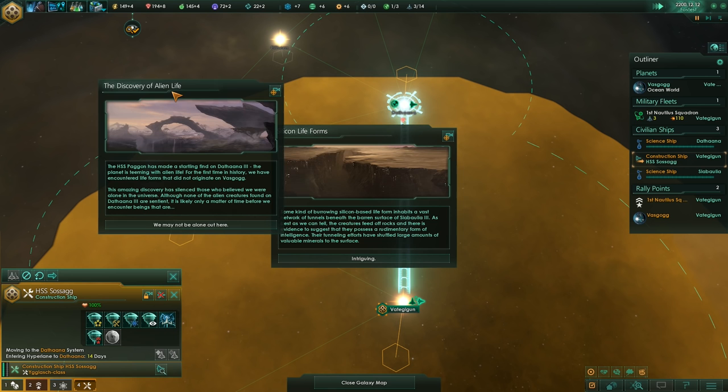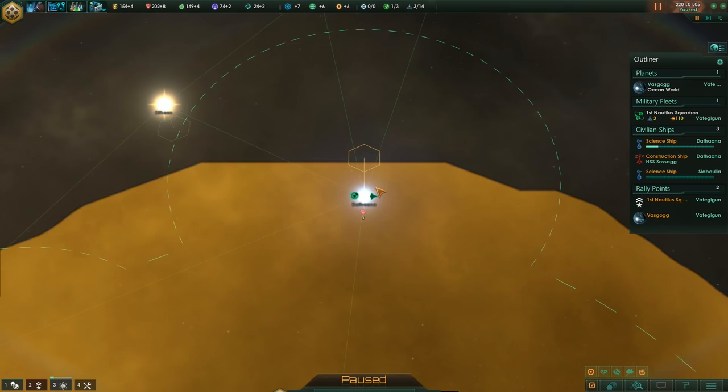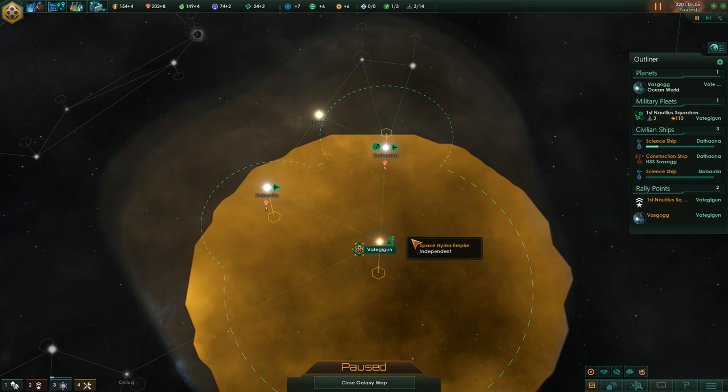Let's pause for a moment. What kind of planet is this? Ocean - nice, that's our type. Minerals! Let's go grab those. That's what I was waiting for basically.